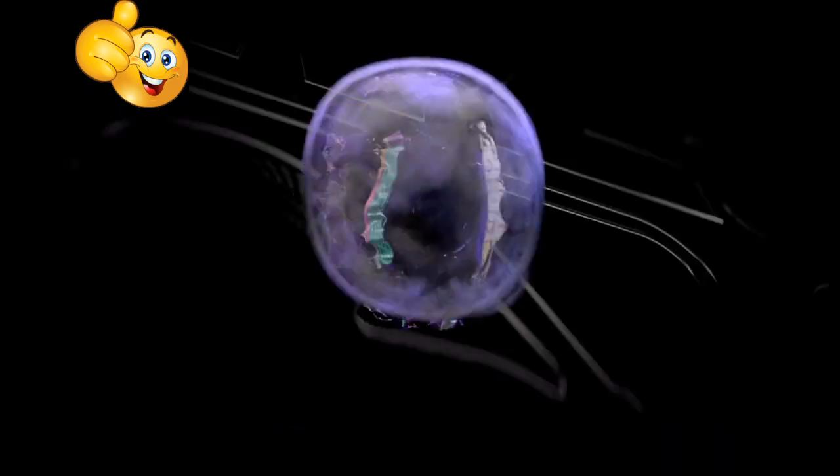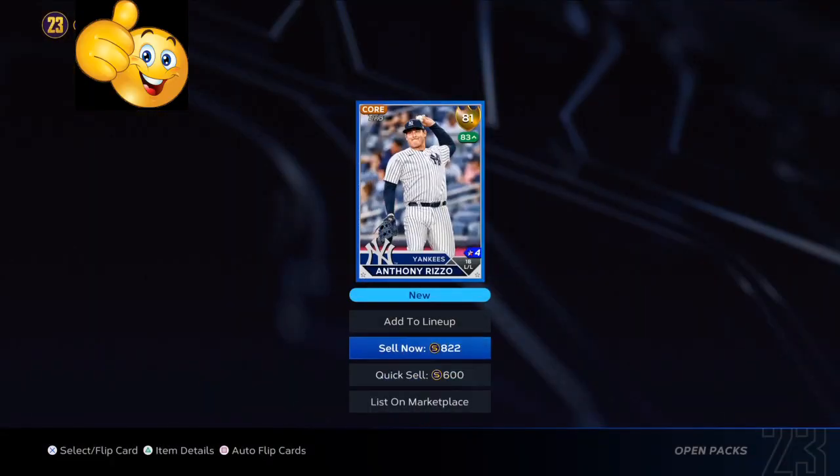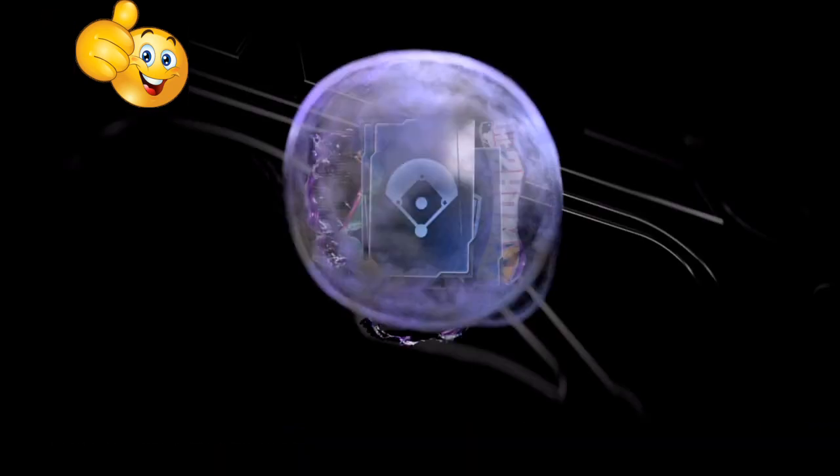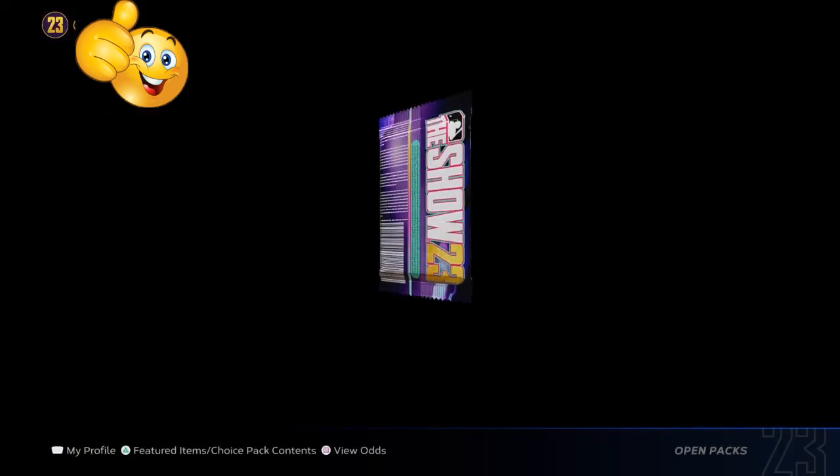Cards that you need to watch out for on the roster update with a lot of hype: Bo Bichette. If he doesn't go diamond, let his price drop down to around 1,700 stubs, then hurry up and scoop up about 30 of them.